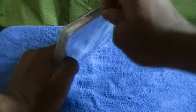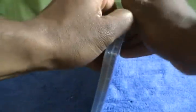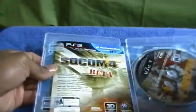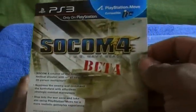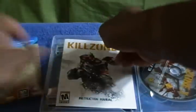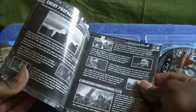Yeah, I didn't pay $60. I went to that game store I told you about called Cali Games. I got it for $55 there — saved myself $10. Why not? There you see the Socom 4 beta, but it's a scratch-off code, so I don't have to worry about showing it to you. And we got the booklet. Hopefully it's in color — and no, it is not.